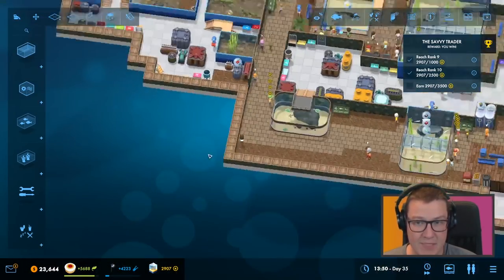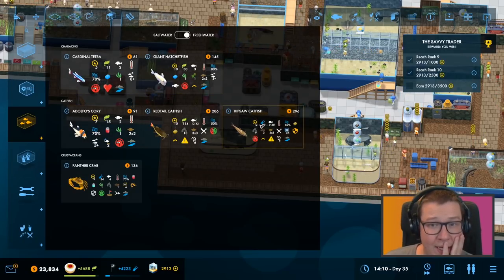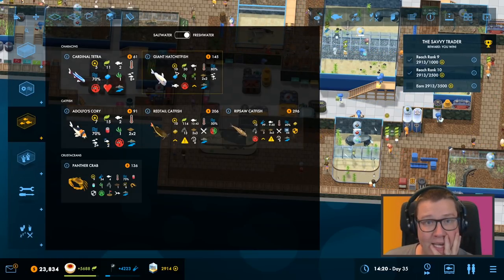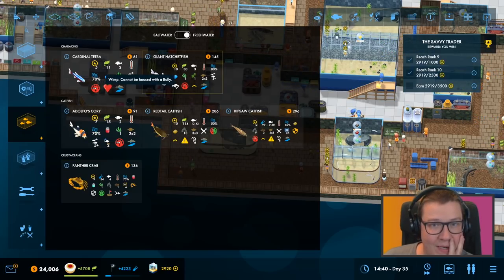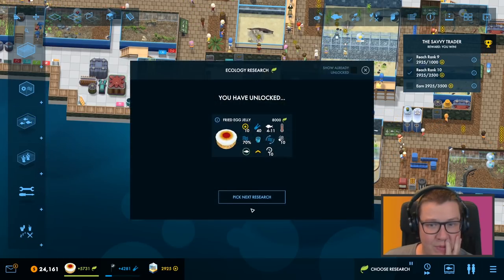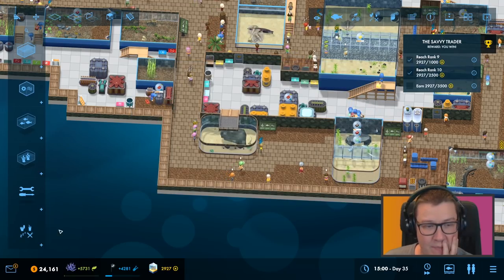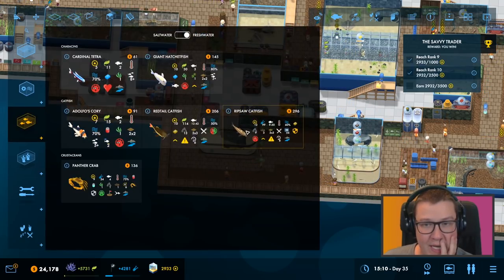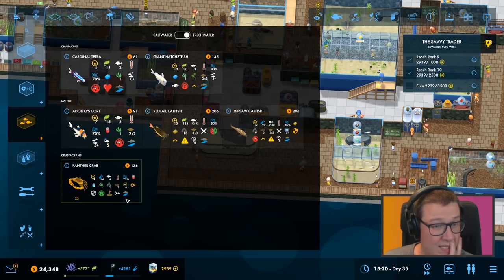So that Chicago tank — I was thinking in the last episode we were going to look at doing these cold ones here, this catfish and this hatchet fish and maybe something. Although they're warm ones, sorry — warm freshwater. So warm freshwater here: catfish and hatchet fish, and then maybe throw a few more things in.